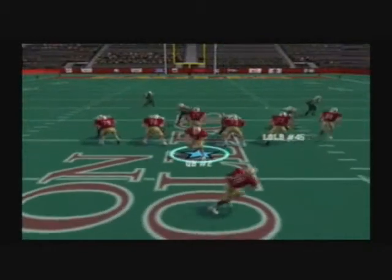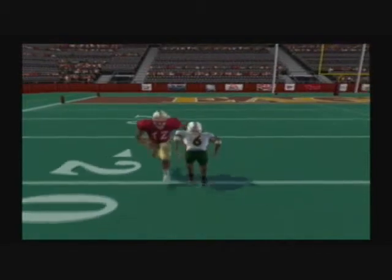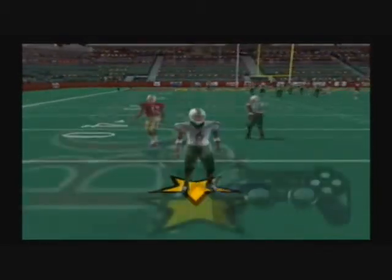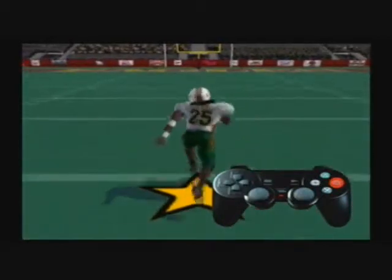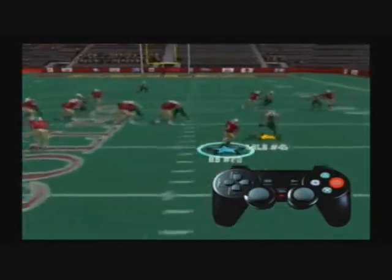For linebackers and defensive backs, a big key to success is knowing how to pursue the play and make tackles. There are times when you will need to sprint full speed to run down a play. To sprint on defense, press and hold the Circle button. Just like on offense, sprinting will make you run faster but it'll be harder to turn.